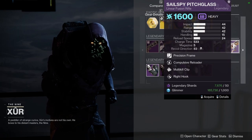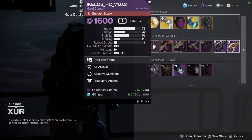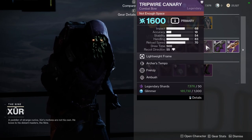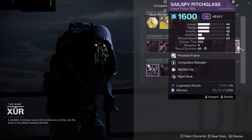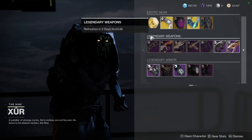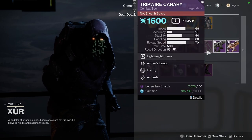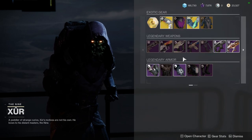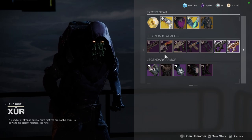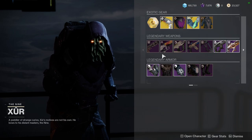I almost had an aneurysm right there — I just could not read 'Compulsive.' The red border weapons are going to be the Icolos hand cannon, the Sweet Sorrow auto rifle, the Tripwire Canary bow, and the Sail Spy Pitch Glass linear fusion rifle. Definitely pick these up if you want to get them, but I personally would say just skip out on all of these. Maybe you could use the Tripwire Canary, but I would definitely skip out on these because there are better weapons that you could save your currency for.